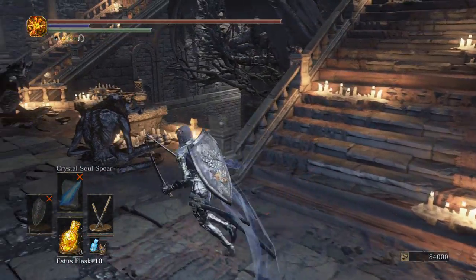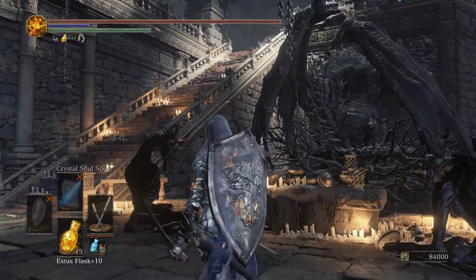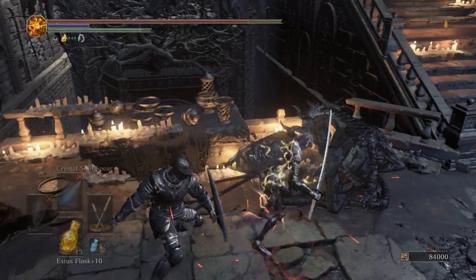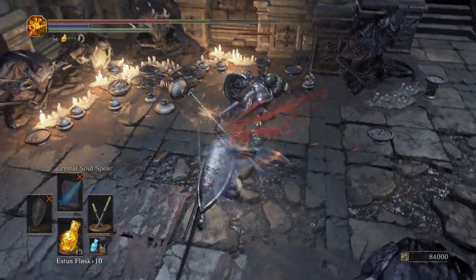Should be the last episode in the playthrough. I went ahead and went in respec, so we are back to where we were. With our twin katanas. Here is a farming spot I guess I can show you. Drakeblood greatsword. There is a mage that will keep summoning enemies right here.